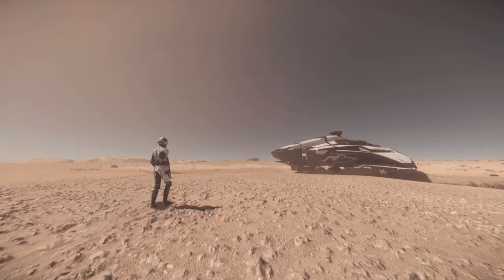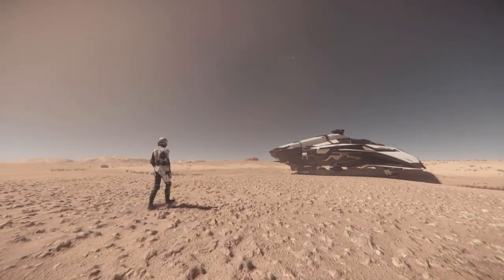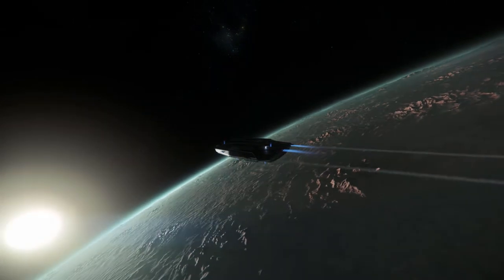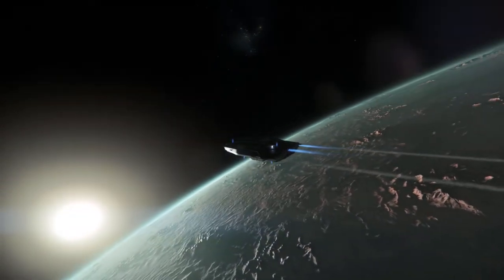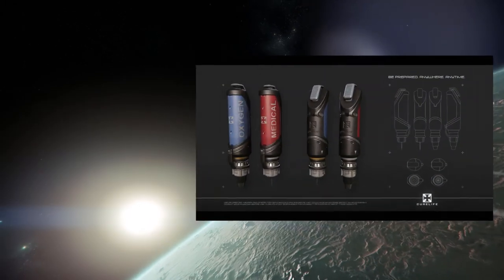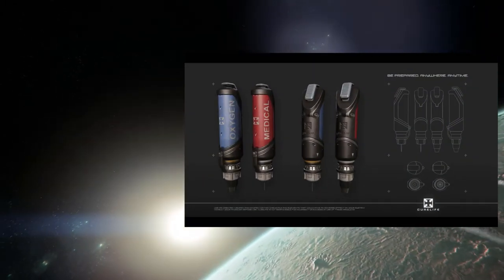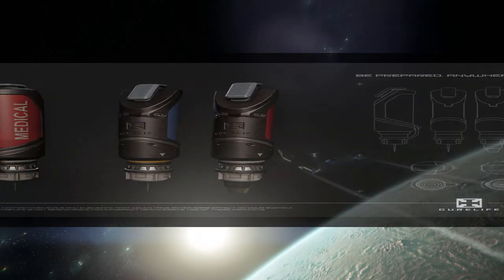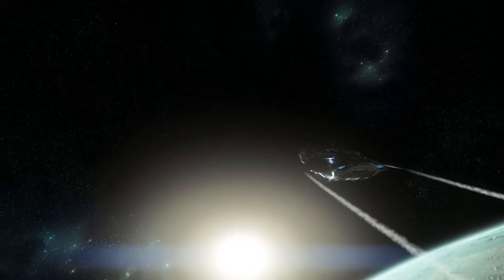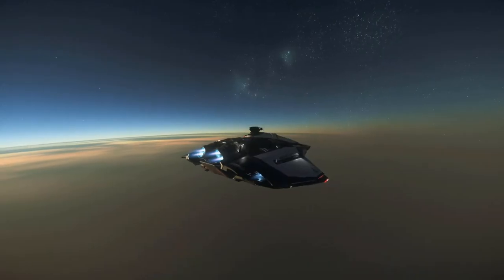CIG has announced they will be adding some additional features into Star Citizen Alpha 3.13. This includes the med pen updates — the active feature team has updated the med pens to be consistent with weapons, gadgets, and grenades currently in game. In the past, med pens used a single input involving grabbing the item from the suit attachment and using it. Now they're equipped and require additional input to inject them.